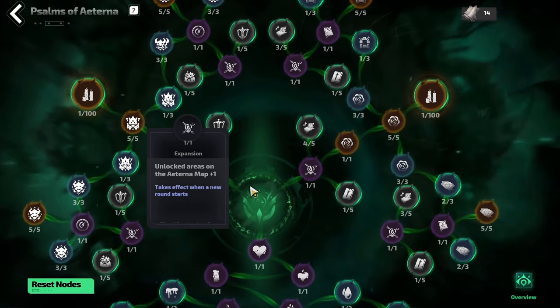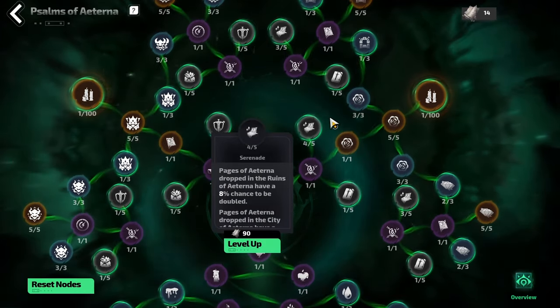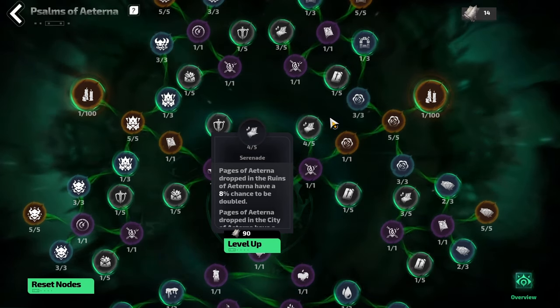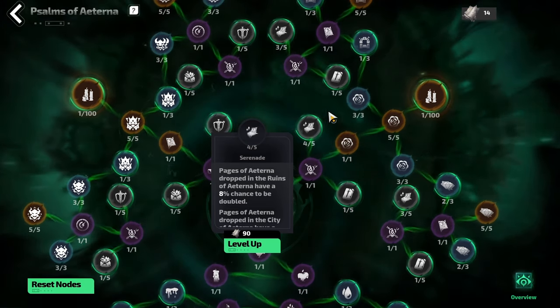At this point, you do want to start allocating points in every single node. Start by grabbing all the Serenade nodes — this will give you an increased chance to double pages, and in the long term this is going to be the best option here because you're going to get more pages. It might seem like a small chance, but it will start to add up over a lot of cities.